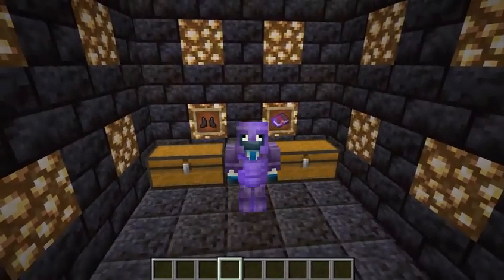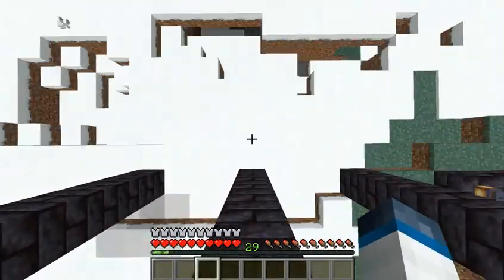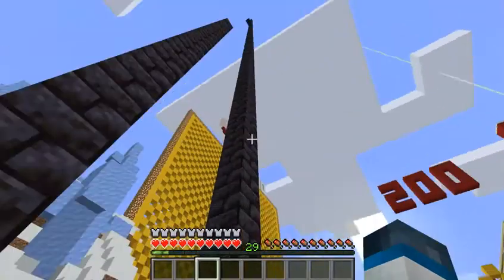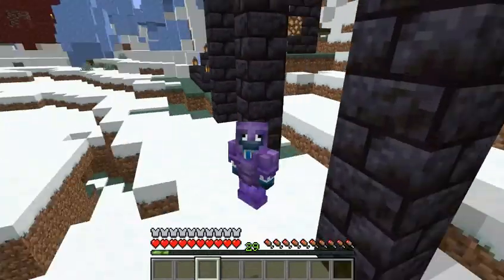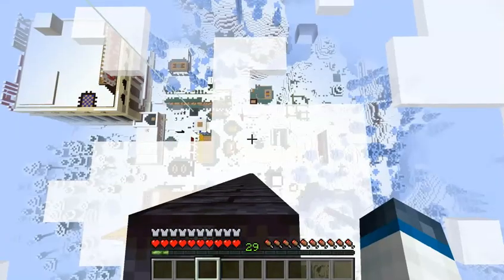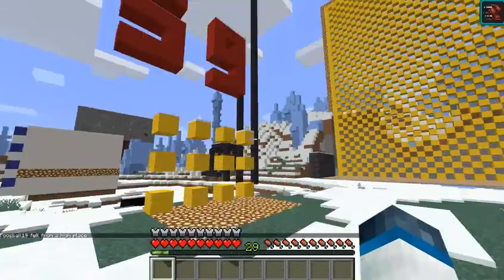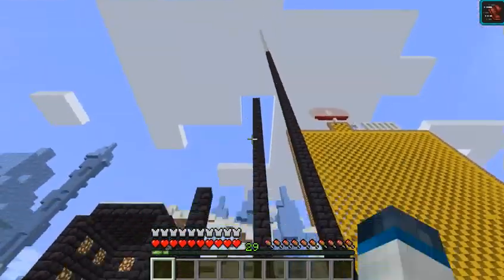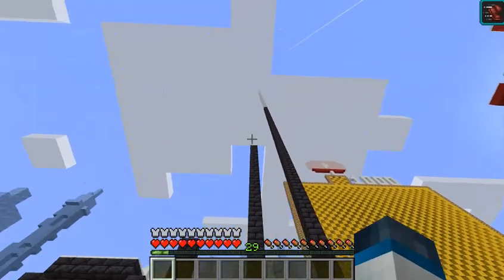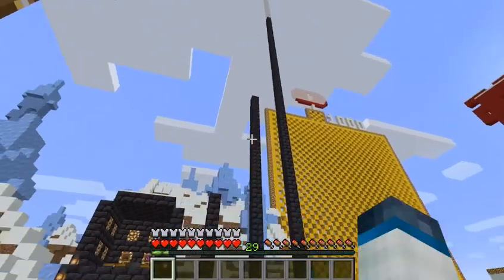Now let's test it out. This is a 9-block jump — and as you can see, only half a heart of damage. This is a 25-block jump, and it only takes off two hearts. Each Minecraft player has 10 hearts, so if 25 blocks takes two hearts, then theoretically 125 blocks should take all hearts. This is 125 blocks up — and yeah, that does kill you. But it's still impressive that 25 blocks only takes off two hearts, and you can go quite a bit higher than that.